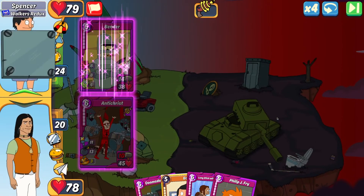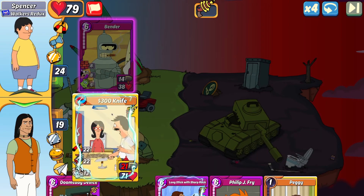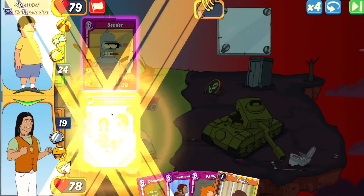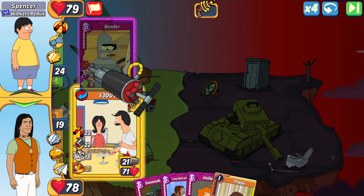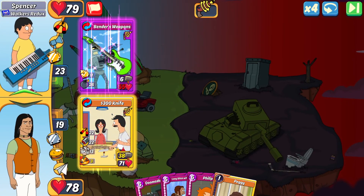Spencer opens with a quad Bender. Based on my options, I'm going to make the 300 Knife — it has the cripple like Freezer Burn would, plus craze and jab to break through the wall. I think that's the better move to get a hard-hitting card in slot one. Spencer comboes into Bender's Weapons, so it's not going down anytime soon, and it has that 26 bomb — whatever I play in slot two is getting hit hard.